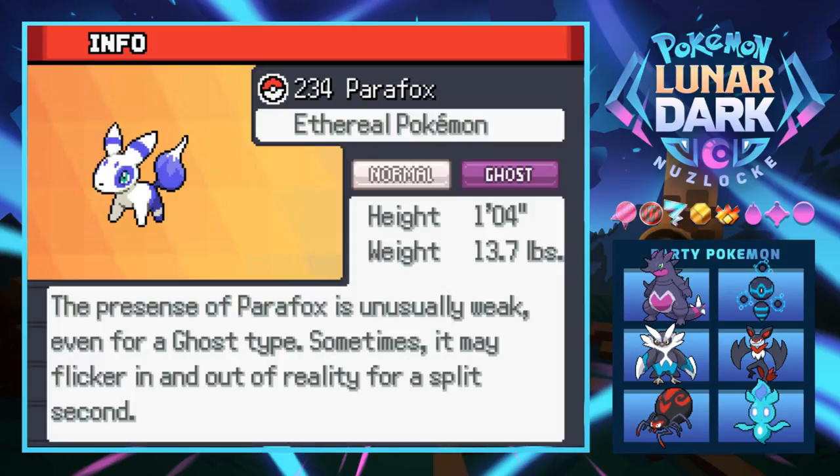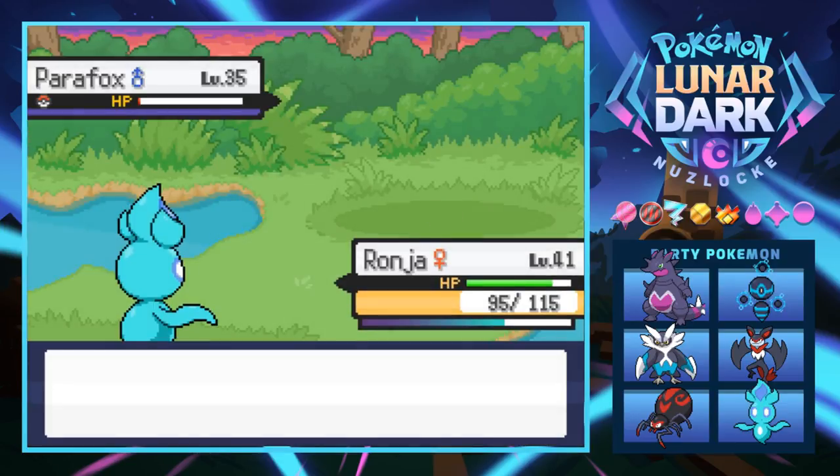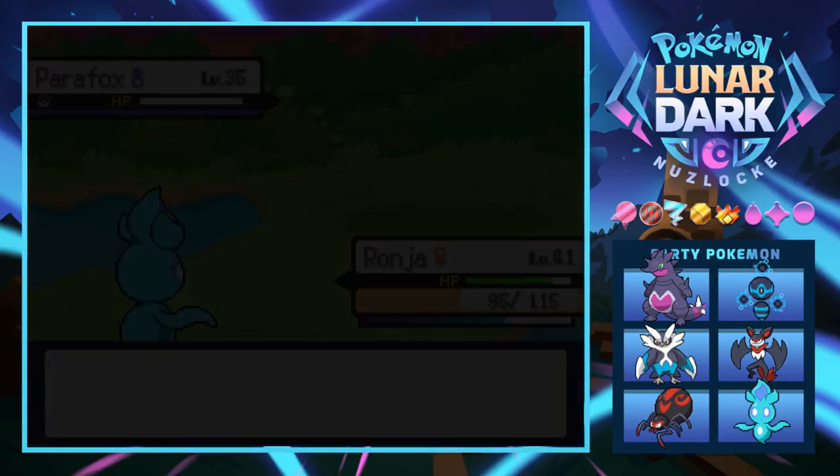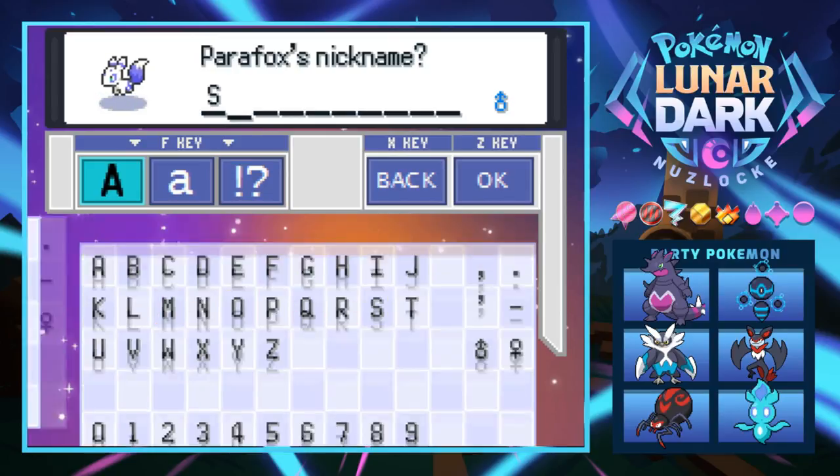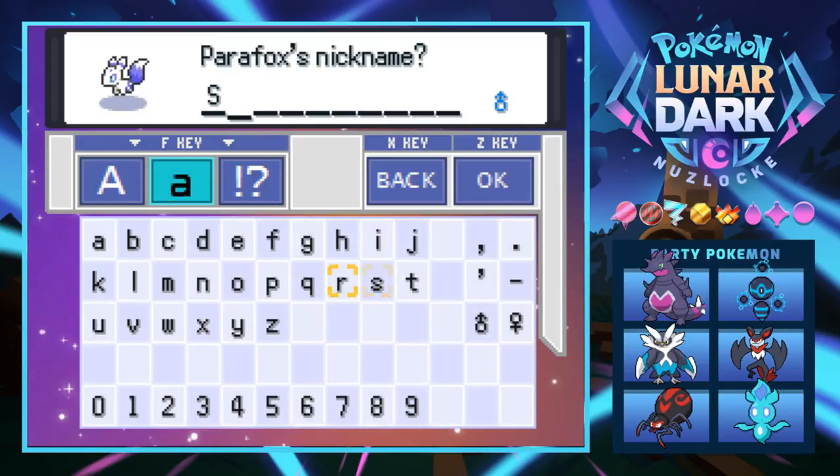We catch Parafox! Its presence is unusually weak even for a ghost type - sometimes it may flicker in and out of reality for a split second. Very interesting Pokémon. We're going to name it Starfox since we just named Dartode after Slippy from Starfox - now they fit together. Normal/ghost type - very cool.